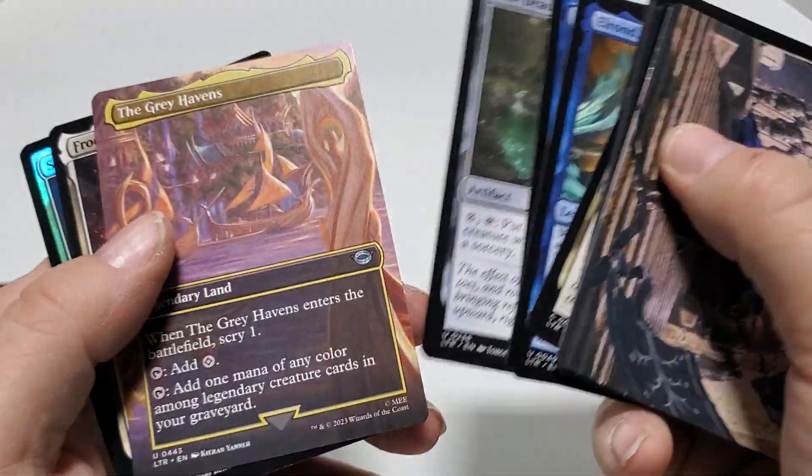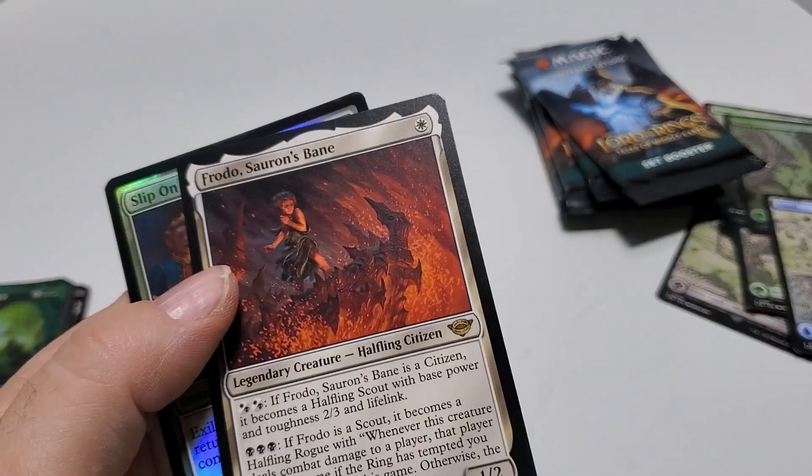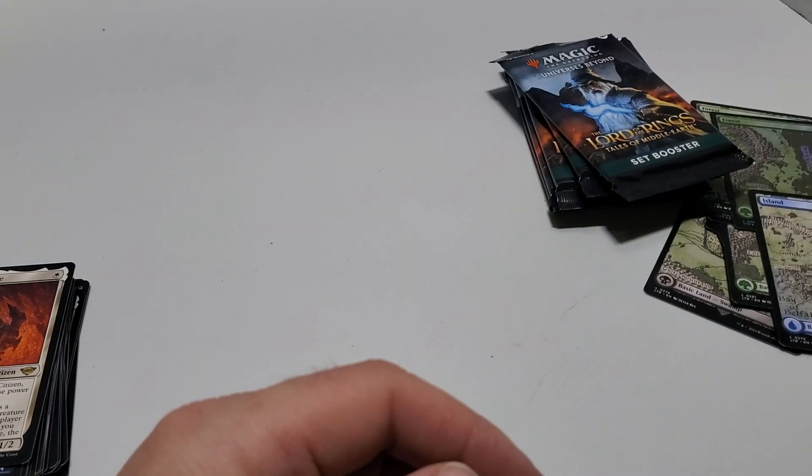Rare — Heavens of Zero Land. Frodo Sauron's Bane, Rare. Slip on the Ring, Uncommon. Spirit Token.